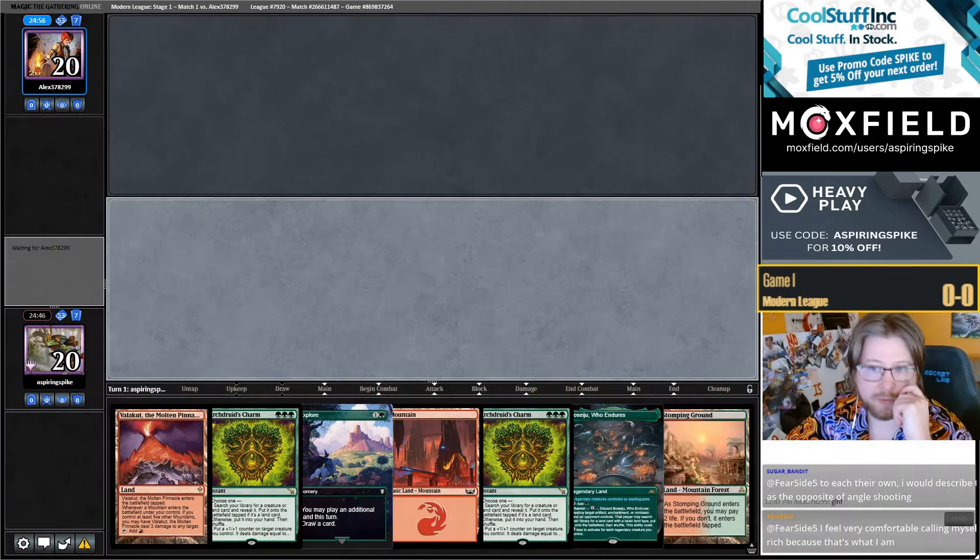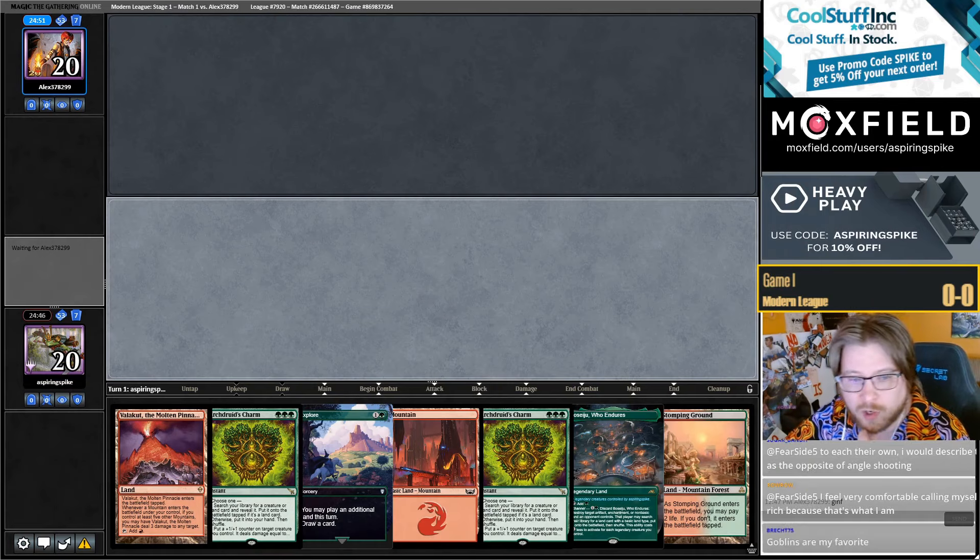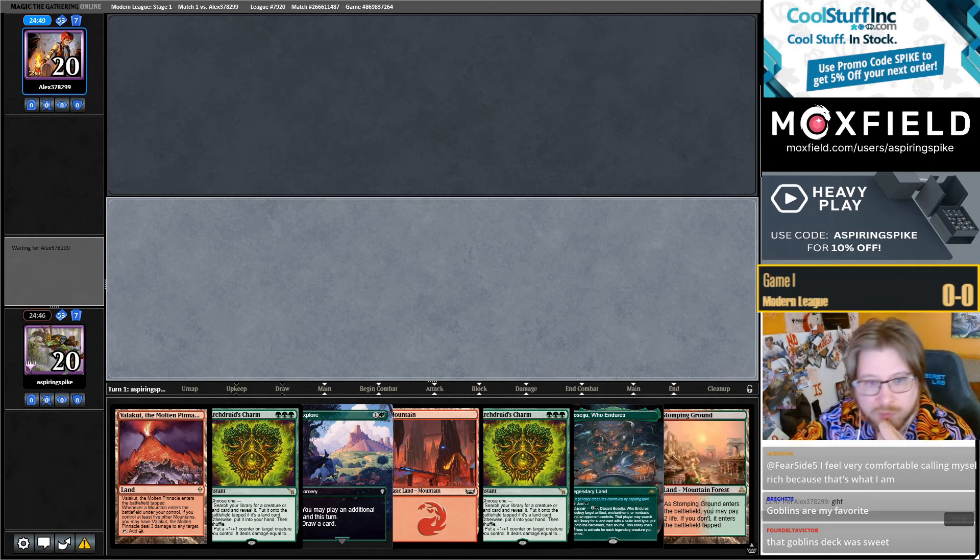Charm was really, really good in Timeless Lotus — it was phenomenal there. I also liked the card in Devotion, but those archetypes aren't good.